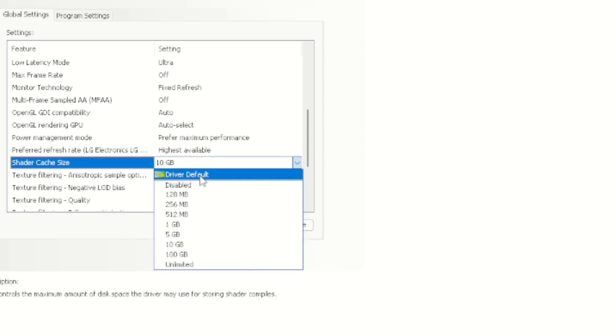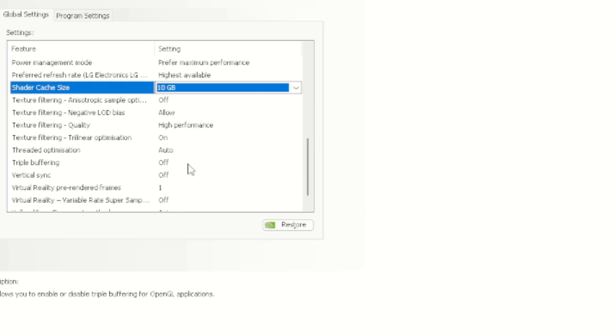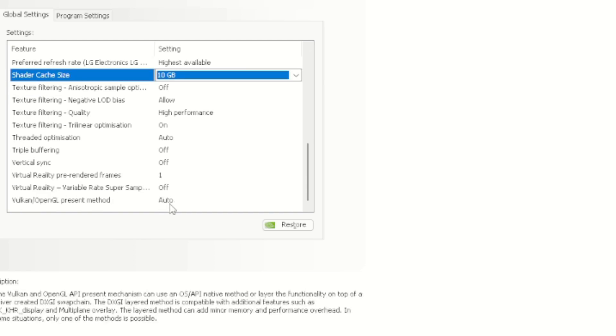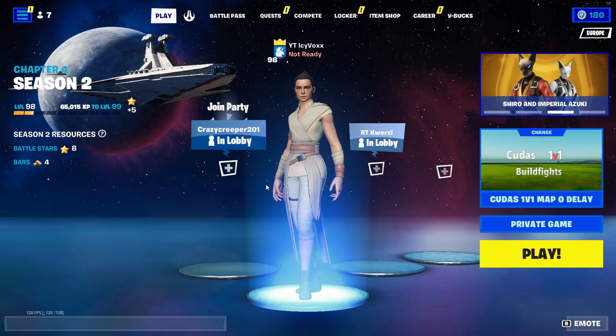For shader cache size, you can leave it on driver default but because it fills up so much, set it to 10 gigabytes — it really helps out. For texture filtering, make sure you have it set to allow, and texture filtering quality set to high performance. Leave the rest on default — set one to off and one to auto — and that should be your 3D settings done.